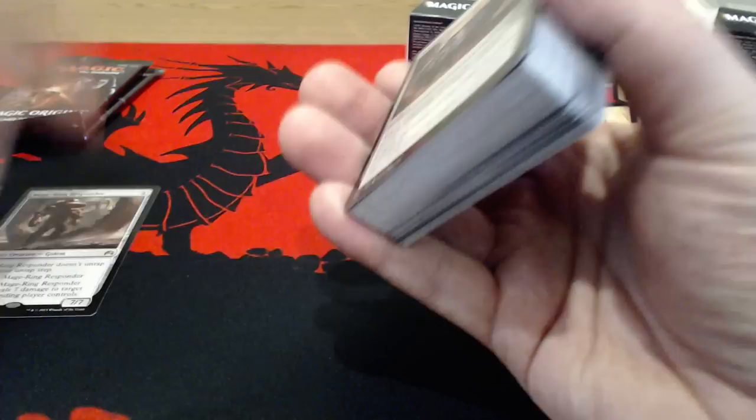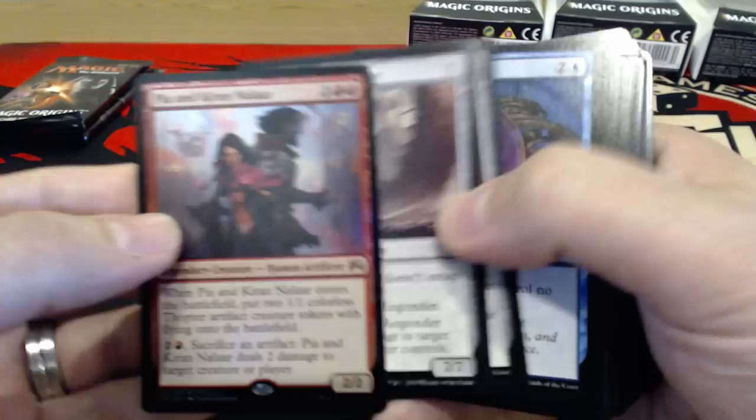So the rares for that were the Mage-Ring Responder and then the alternate art Pia and Kiran Nalaar — who are Chandra's parents.